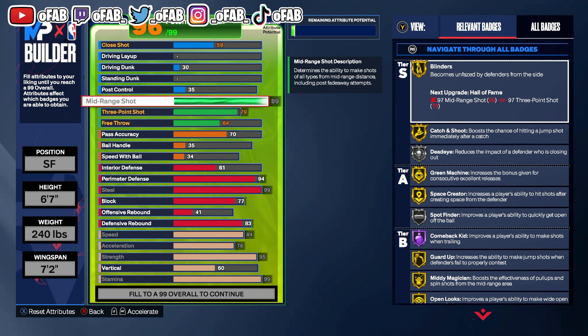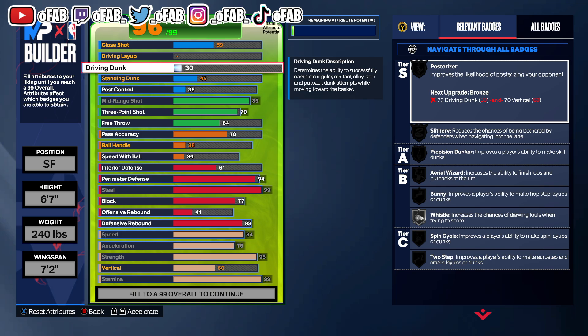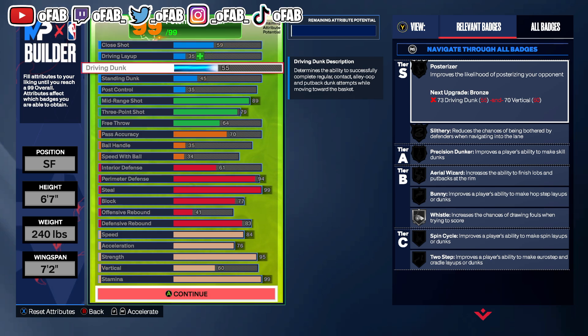This is a really overpowered build — you can get steals, play defense, rebound, block, and shoot. You get all the shooting badges gold or higher. Then for dunking: 45 standing dunk is really good in this game, and to trigger your stand dunks you need a little bit of driving dunk. We're doing 55 driving dunk. We get 99 overall — this is the build I use, this is my lock build.